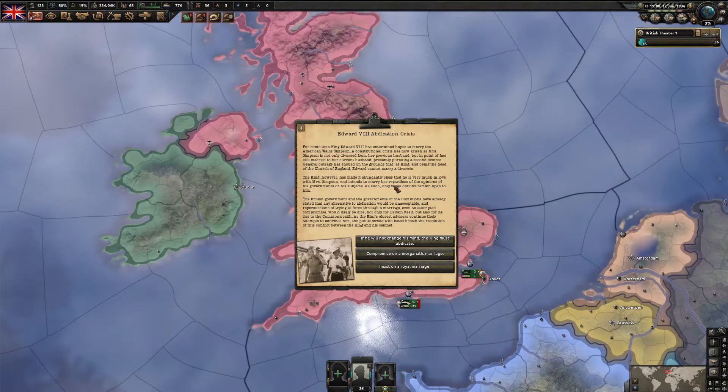This is probably the most important event in the entire playthrough - the Abdication Crisis. If you want to read it you should pause. There are two choices here about what we want to do.